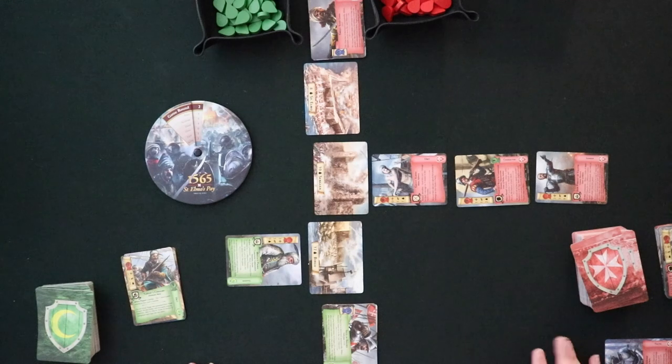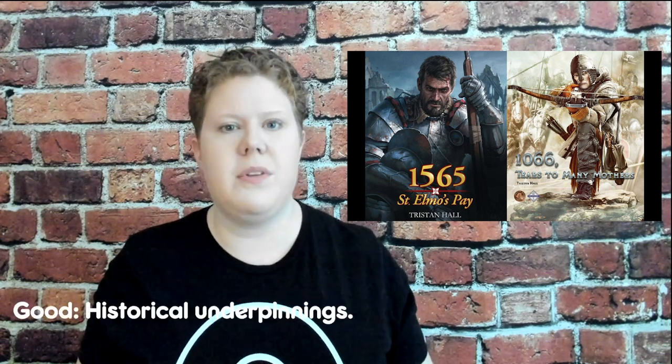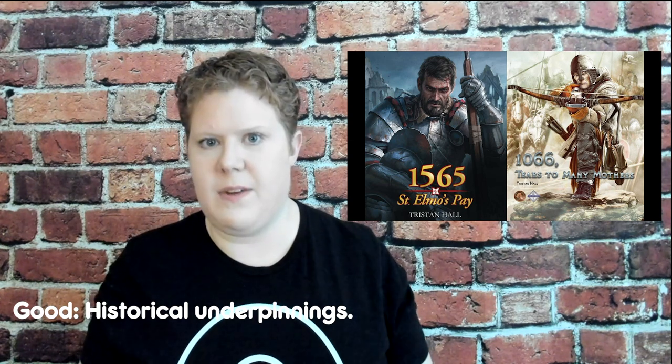You also play your objectives as normal, but when you destroy an objective card, you ignore the special text when playing solo. That is how solo play pretty much works for both 1066 and 1565. In 1066, you have to use the rulebook to track resources instead of the lovely dial. I want to start off by saying that as works of historical appreciation, both 1066 and 1565 are great. There's a lot of research that clearly went into these games.